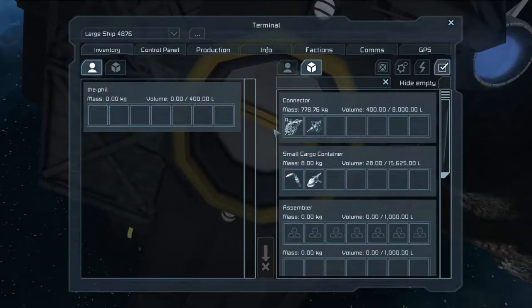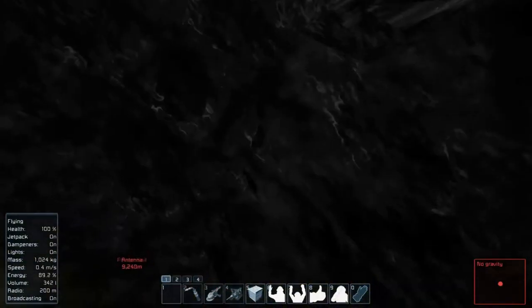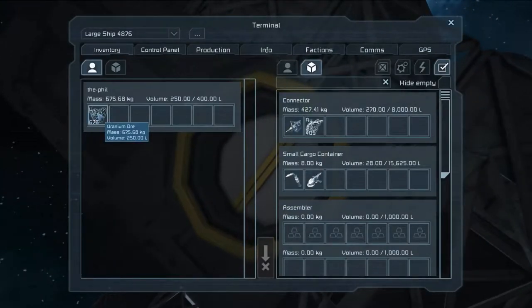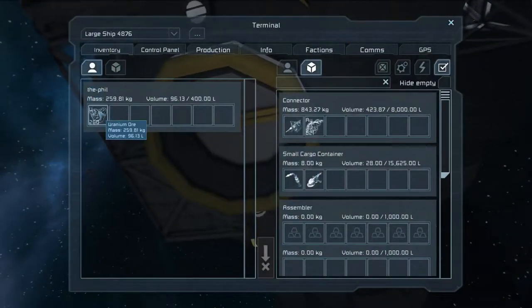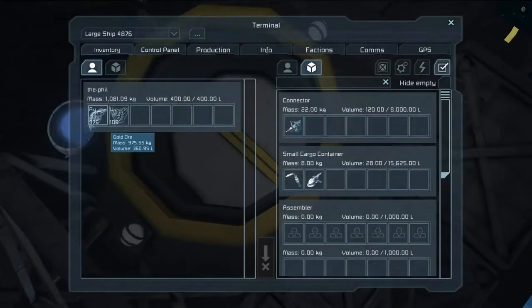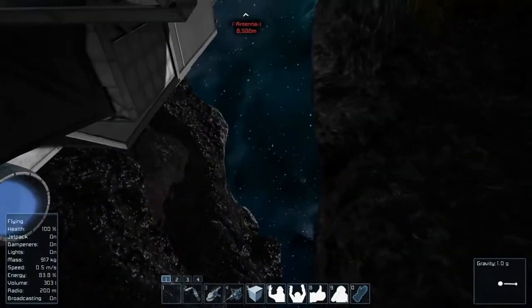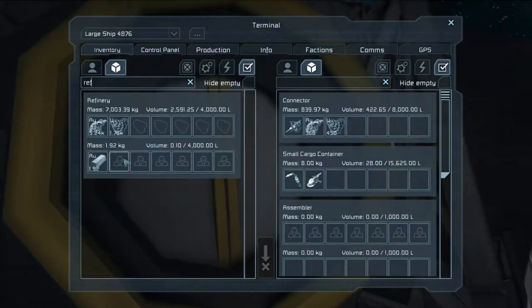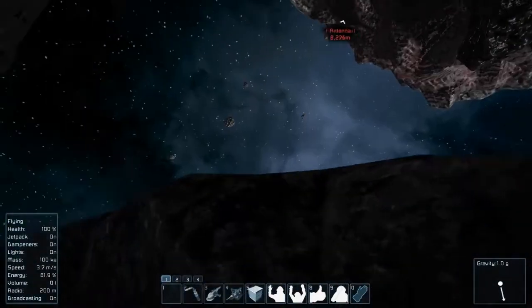If we just take the stuff right up there, you'll notice it disappears right away — it goes straight into our refinery since it's empty. We'll take the first thing it finds, double-click it and auto-click it into the first container available, which is whatever you open up — in this case the connector. This makes things a little bit quicker than trying to drag and drop stuff around. Let's see how much uranium we have. Starting out with two ingots, not too shabby. Let's start processing some more right now so it keeps going.